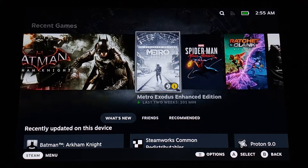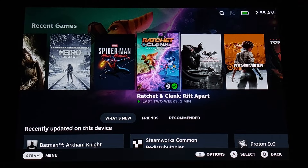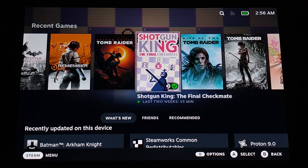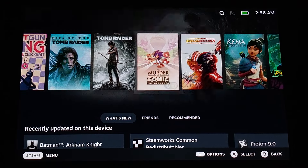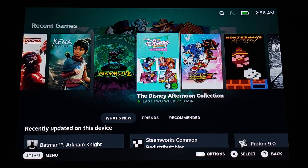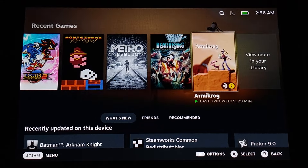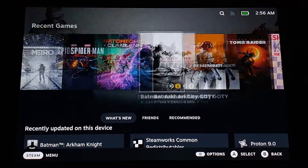I'll show you some of the other games we got here: Metro Exodus Enhanced Edition, Miles Morales, Ratchet and Clank (which has problems working), Arkham City Game of the Year, Remember Me, Shadow of the Tomb Raider, Shotgun King, Rise of the Tomb Raider, Murder of Sonic the Hedgehog, Squadrons, Kenna: Bridge of Spirits, Psychonauts 2, the Disney Collection — which is really like six games in one — Sonic Adventure 2, Montezuma's Revenge, original Metro Exodus, Dead Rising, and Armikrog, which is from the same guy who did Earthworm Jim.